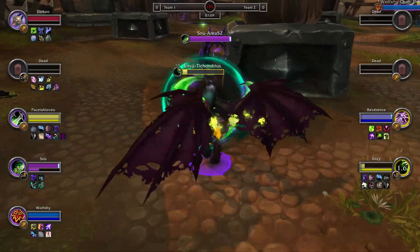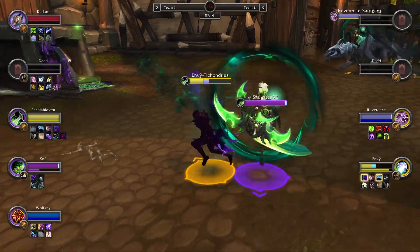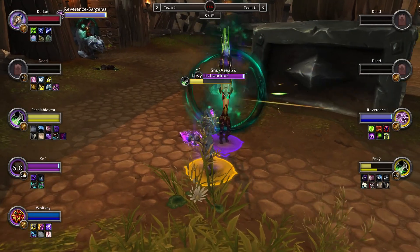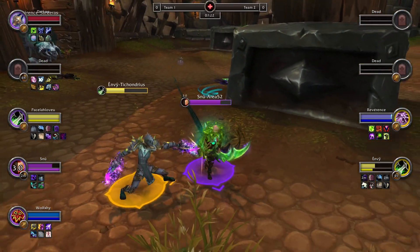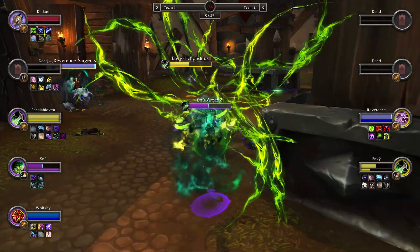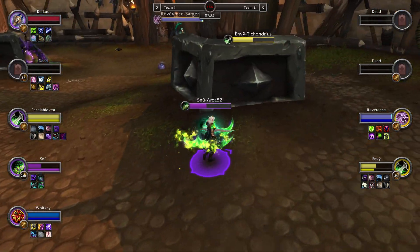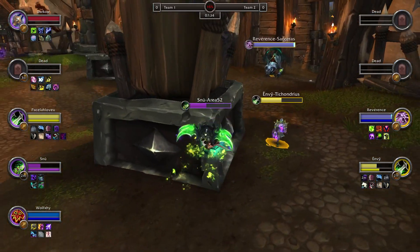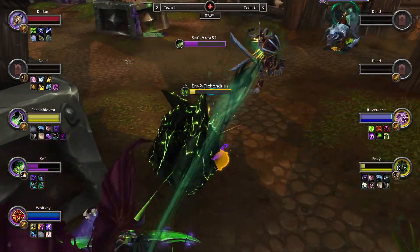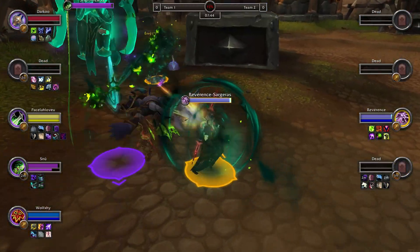Snoo coming out next as a Necrolord Demon Hunter - they're tanky. Immediately shrinking out of a Cheap Shot, quick Blind into the Demon Hunter. Snoo unleashing pressure onto Envy - this rogue barely survives, goes for a Healthstone and uses a Battlemaster trinket. Envy has a Kidney Shot ready for Snoo with Evasion afterwards. As long as Snoo doesn't have a stun break, Envy is trying to slow him and let the pets do work. Snoo with a full bar of Fury, stun into Envy - big Immo Aura potentially big damage, demon spawning in eliminating things.